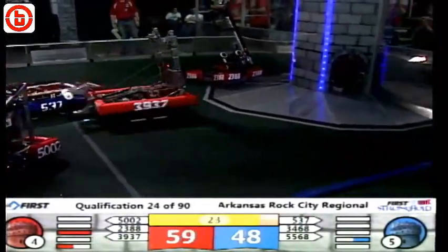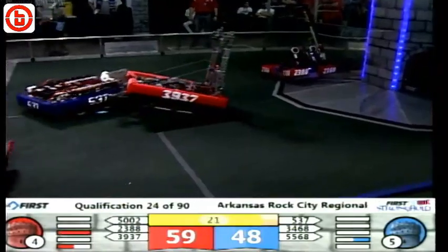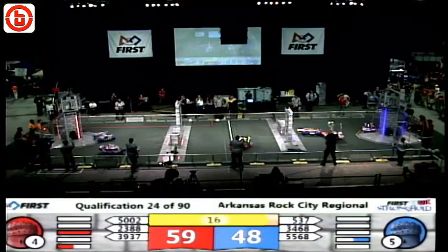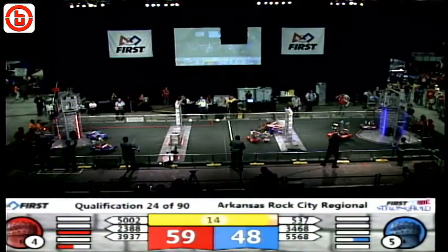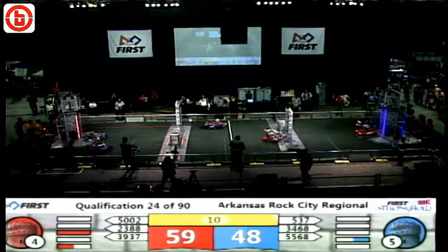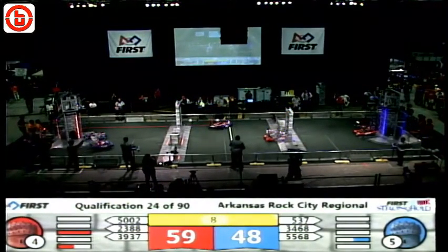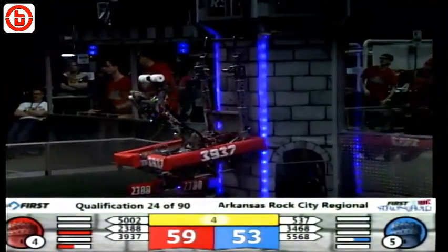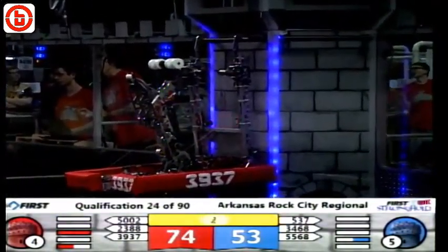2388 at the 30 second mark is on the batter — they're trying to get themselves in climbing position. Team Breakaway is looking to get themselves in climbing position as the end game has begun. Up on the batter, Team 3468 has themselves parked on the batter — very nicely done by them. Two Red robots on the batter for the Red Alliance. And Team Breakaway with the climb — nicely done.